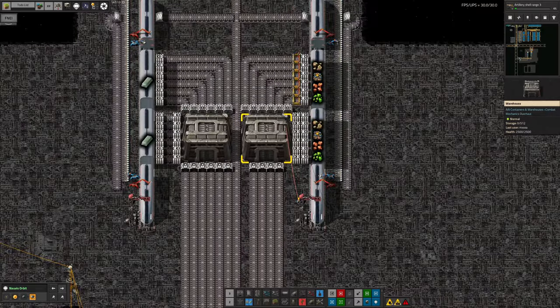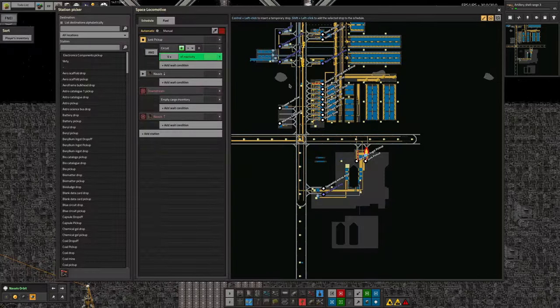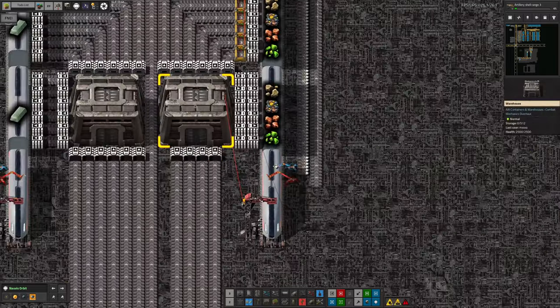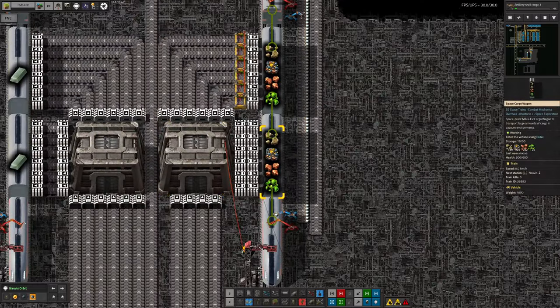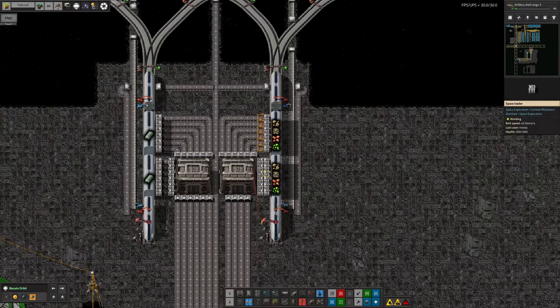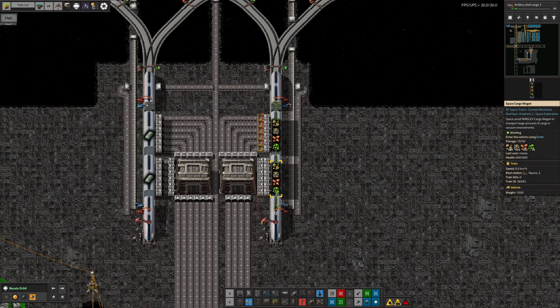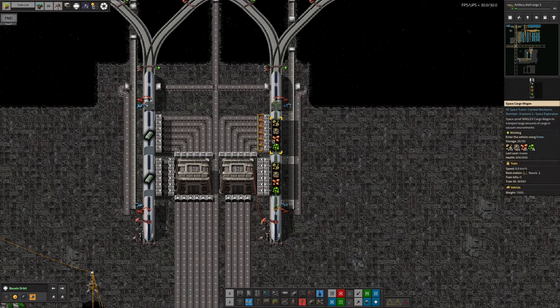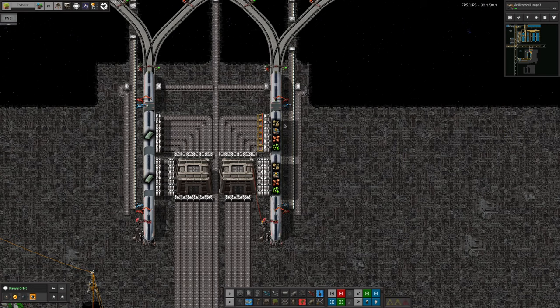All the junk gets passed along these belts - we've got filters on the loaders for everything except core fragments, which may or may not end up on the system as an emergency overflow. This all flows up and gets loaded into a train. Up here we're using a slightly different departure system: if there's activity and there is stuff in the warehouse the train will depart, but also inactivity, meaning the bottom wagon must be full and the top one should fill up at about the same rate.